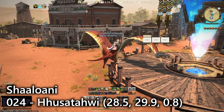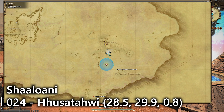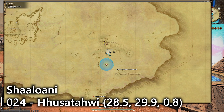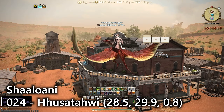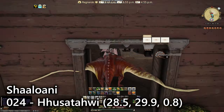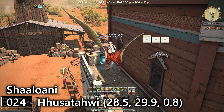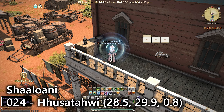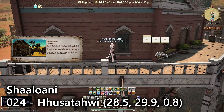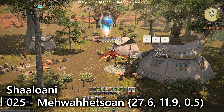Here we are in Shaaloani. For entry number twenty-four we're at the first town you come to, Kusatawi, in the southeastern section. I love this saloon — it's fantastic. On the second floor, which you can get to on foot via stairs, on the balcony outside, you'll find the lookout position. I really like this place — we need more saloons.